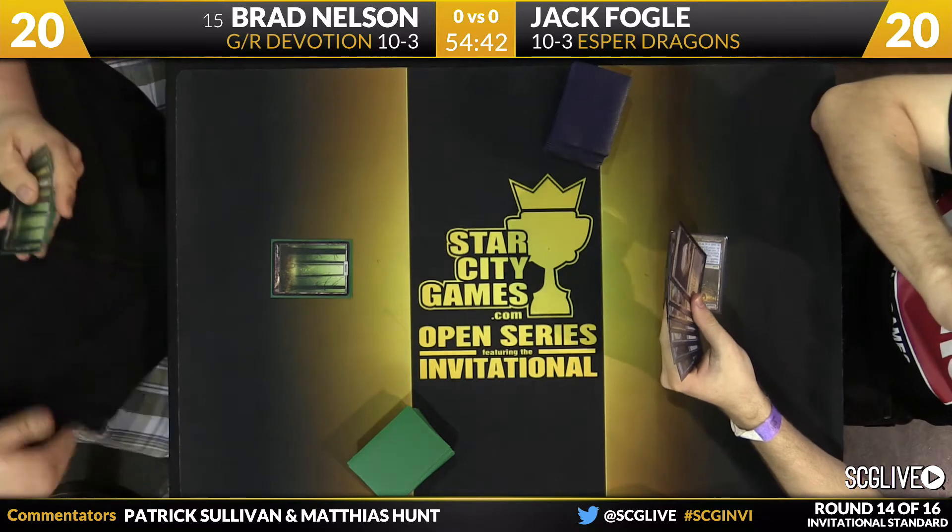Nullify takes care of the Hydra. A swing for two — Jack's down to 19. One card like Crux of Fate or one Perilous Vault could be enough just by itself. Brad's done a lot of stuff, but at the end of the day he's got a slow clock — five points of damage on the table, no reach in the deck. Jack's hand is actually not too great. He has a Dissolve and Silumgar's Drifting Death. Against only five damage a turn, that may just be fine.